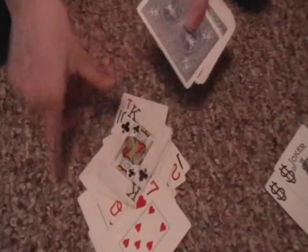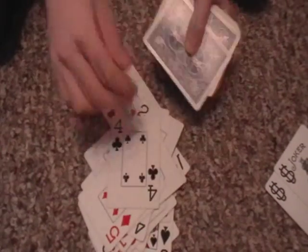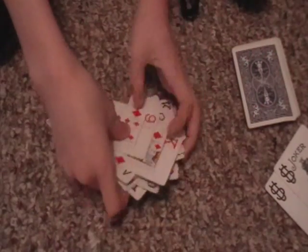What I'm going to do is put 26 cards face up right here: 1, 2, 3, 4, 5, 6, 7, 8, 9, 10, 11, 12, 13, 14, 15, 16, 17, 18, 19, 20, 21, 22, 23, 24, 25, 26. 26 cards.